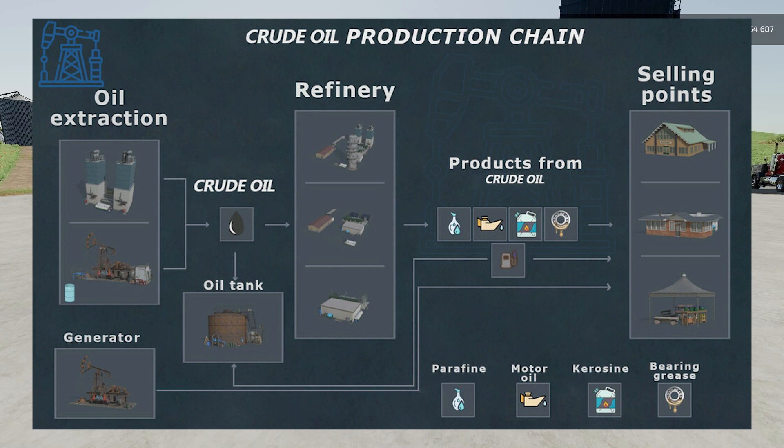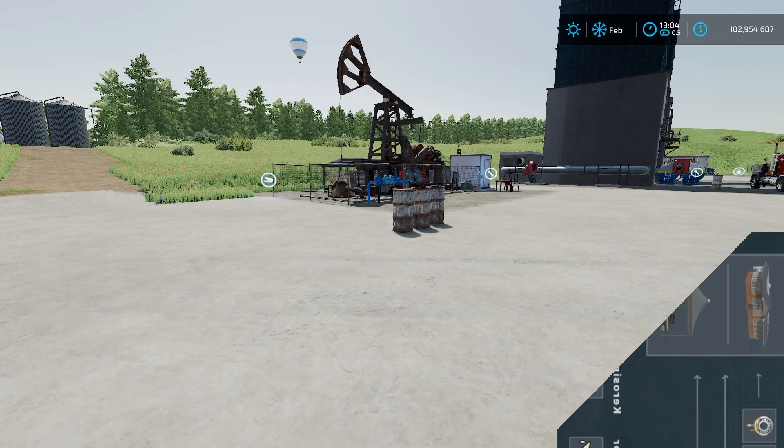On the left hand side we have oil extraction — two oil extraction points and a generator below that. The two oil extraction points make crude oil which can then go to one of three sizes of refineries, which can produce paraffin, motor oil, kerosene, and bearing grease. You can also produce fuel. The fifth new product is the crude oil itself, which you can sell directly. The crude oil or fuel can go into an oil tank to be sold, or you can use one of three new selling points on the right hand side.